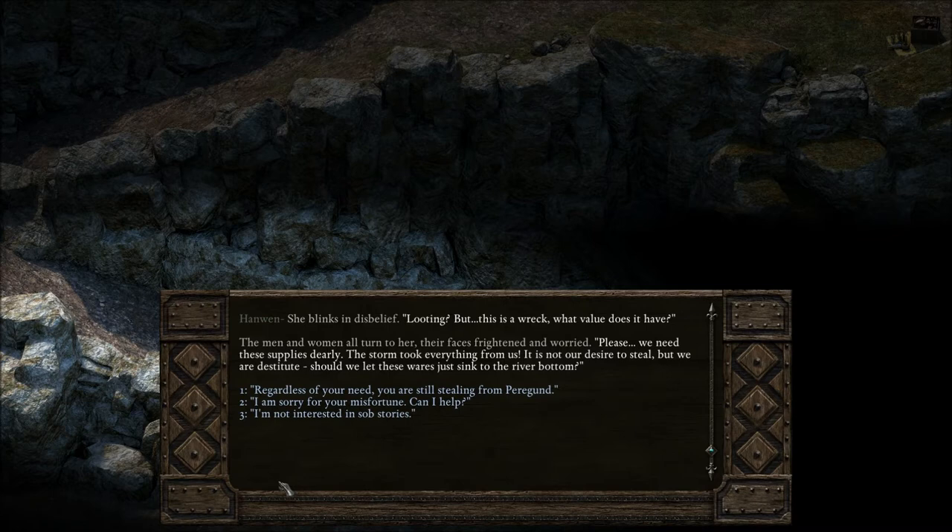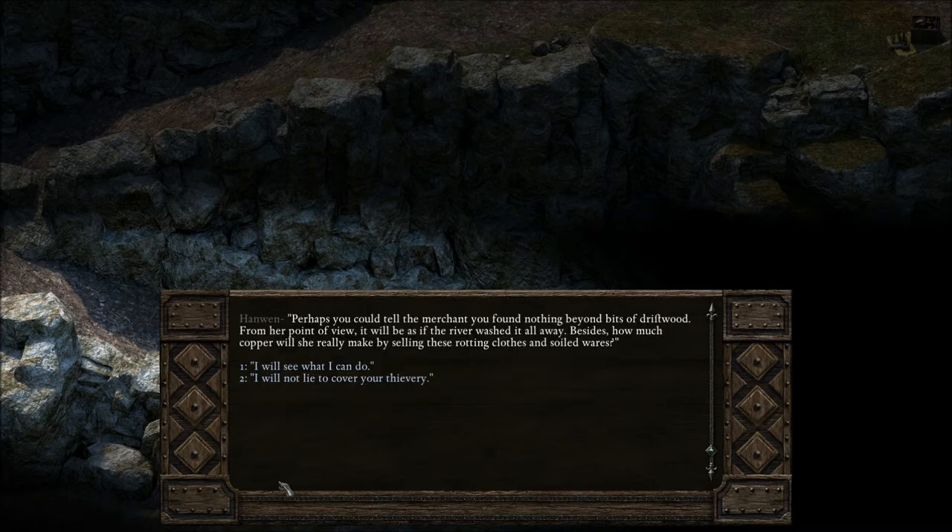'Regardless of your need, you're still stealing from Paragund. Perhaps you could tell the merchant you found nothing beyond bits of driftwood — from her point of view, it will be as if the river washed it all away. Besides, how much copper will she really make by selling these rotting clothes and soiled wares?' You know, if I knew they were telling the truth, I'd be on their side. How do we know they're telling the truth? How do we know they didn't cause the wreck? I will see what I can do.